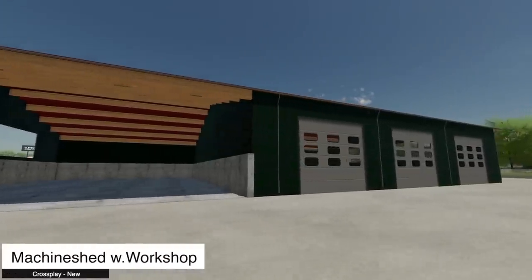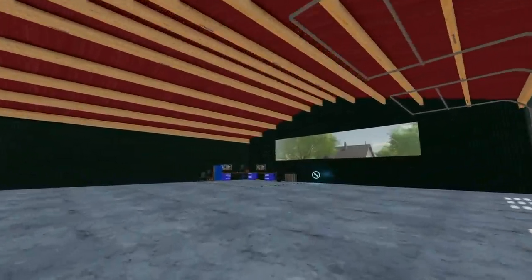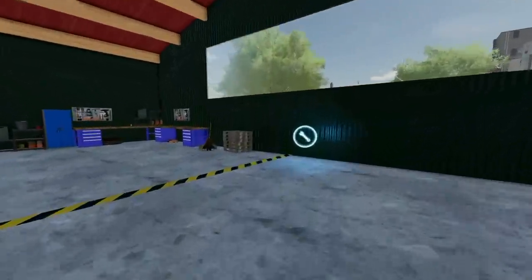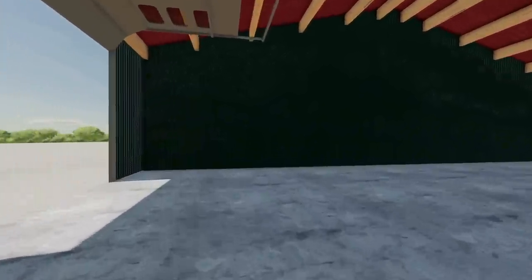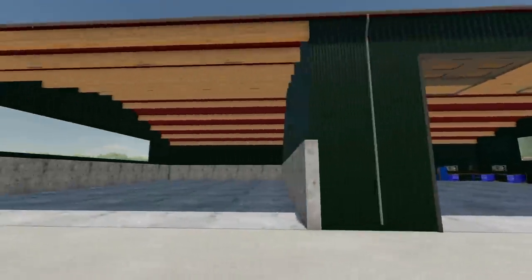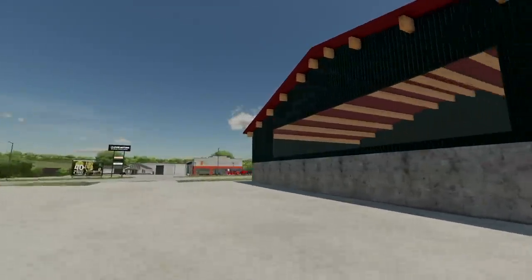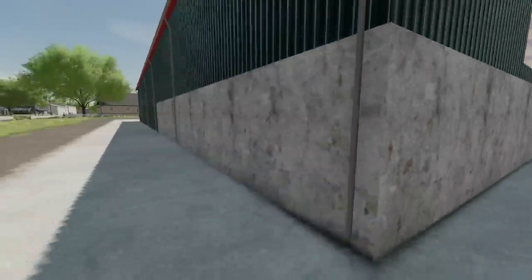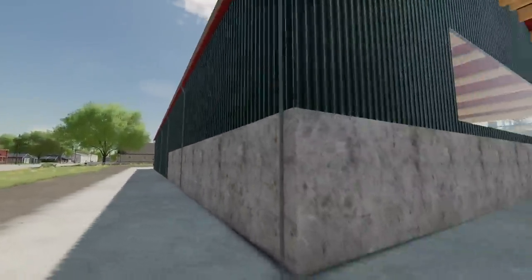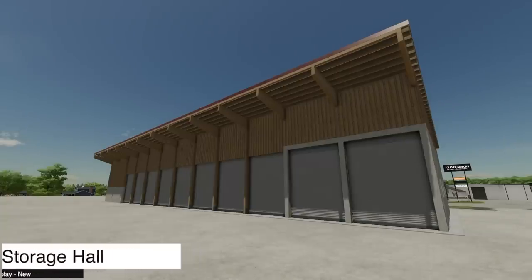Next we have the Machine Shed with Workshop. It kind of reminds me of Green River FS17 placeables. There's a massive area inside — three doors to open up and a singular open space on the left side where you might even be able to store crops, depending on the collisions, which seem pretty good.